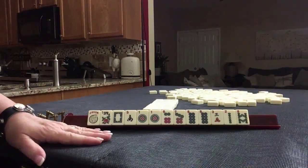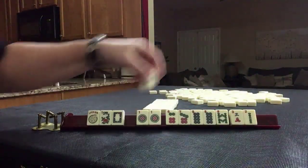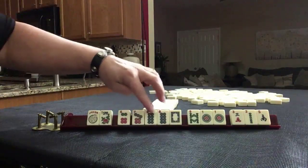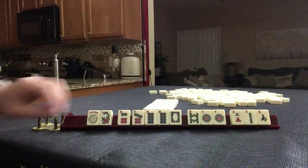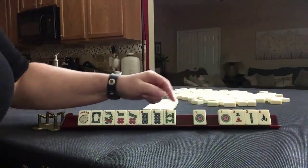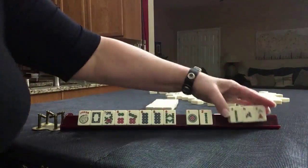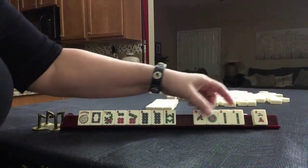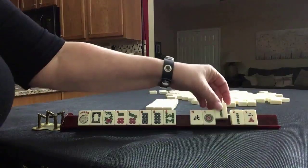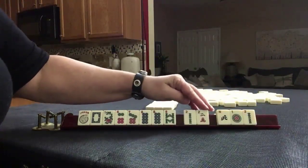If these were my tiles, I would focus on consecutive runs: six, seven, eight. Probably keep the eight since it's consecutive. I would give up the south and probably the ones eventually. This could be used with a consecutive hand — seven, eight, dragon — the fifth hand down. I would hold these, but because we have three, I would go ahead and break this up right now. Pass these three. We only have five discards.